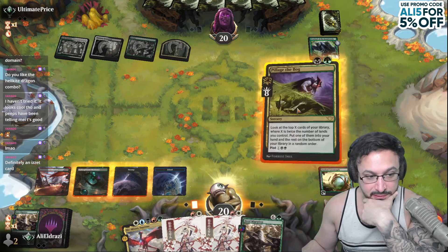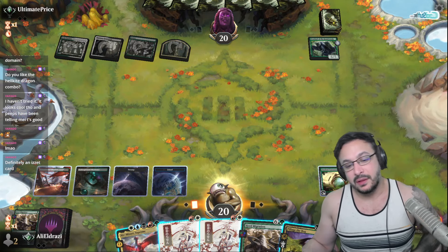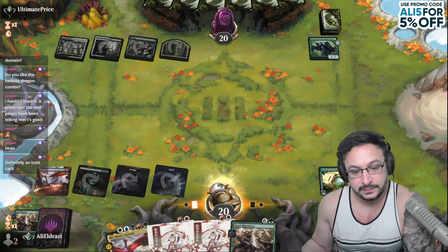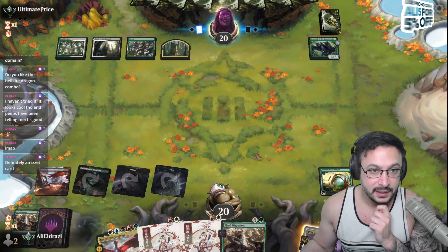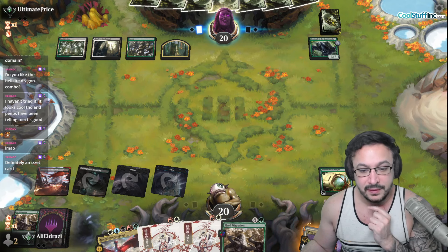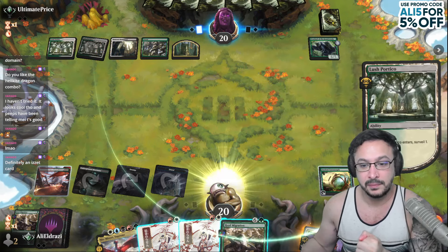I kind of want to look for a Beanstalk. Let's next turn — if I draw next turn it's probably better. Because I can herd migration, get on top land, get the white source I'm missing, then play Billage of Bog, look for ten cards deep, and go from there.